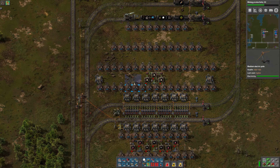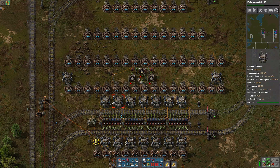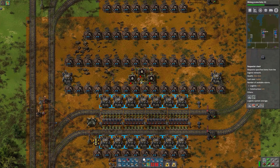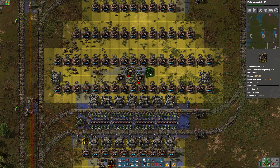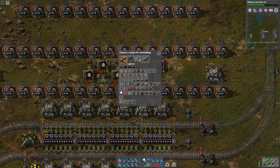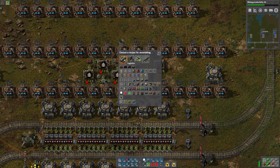We've got our belts being made. So let's remove these extra power poles. The next thing that we want are the inserters. For inserters, we need 5.3 according to the planner, which means I'm going to set up 6 — 3 on each side.